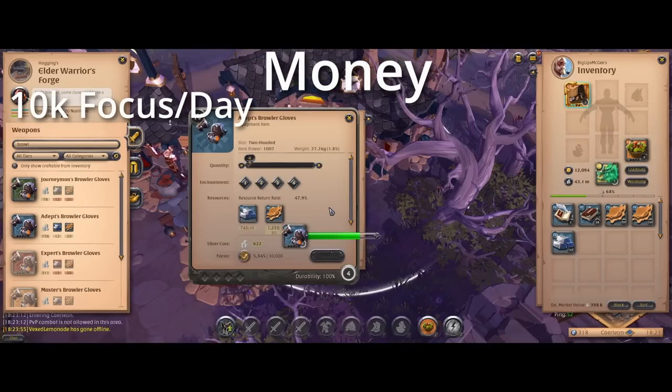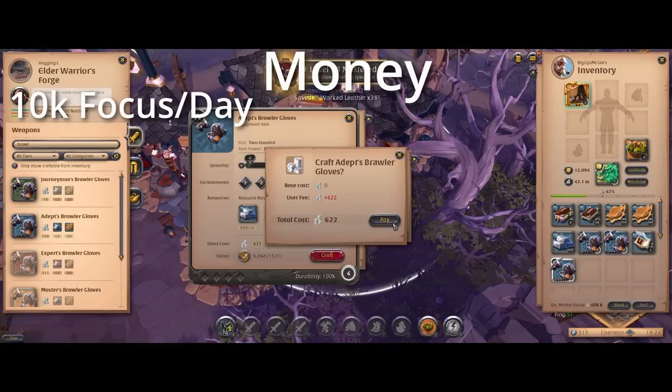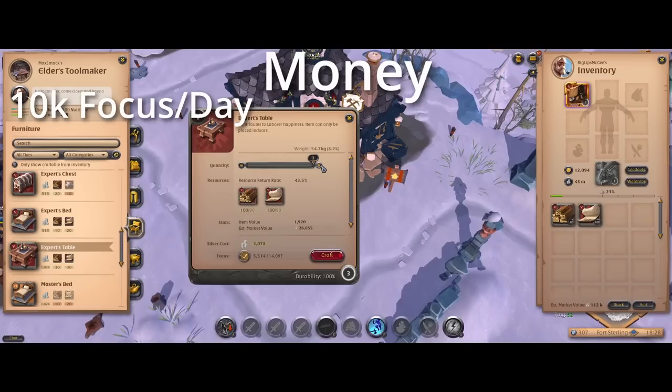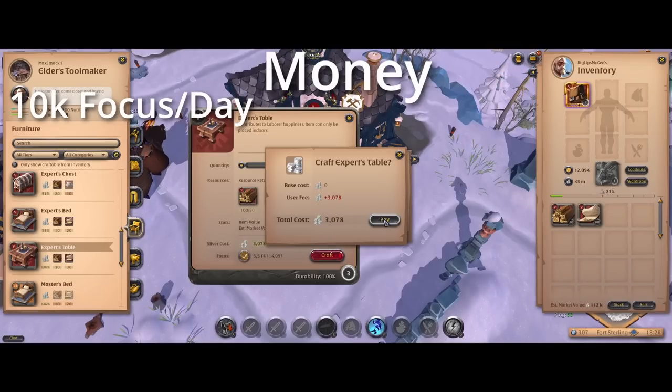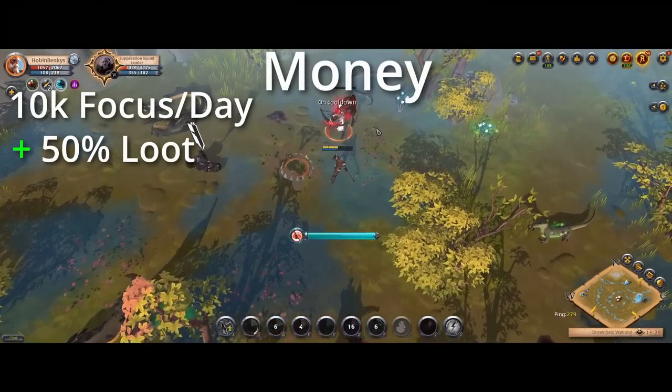On the money side of things, first you get 10,000 focus every day naturally. This focus can be turned into money via refining and crafting. As a general reference, on the west server if you use your focus to make furniture — something that requires no account progression and anyone can do — it's around 1 million silver a month.